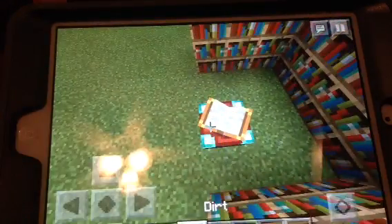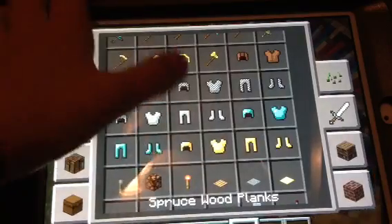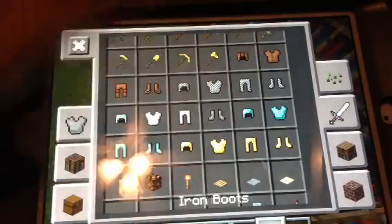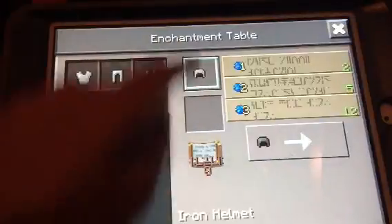Now which enchants could we get on armor — I mean gear? Full iron gear. You need levels of experience and survival and lapis. In update 0.14.0 you don't even need lapis.